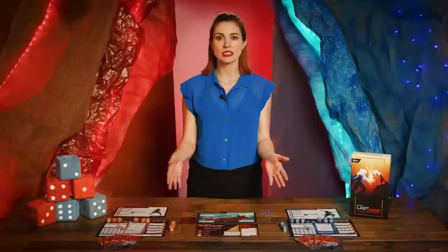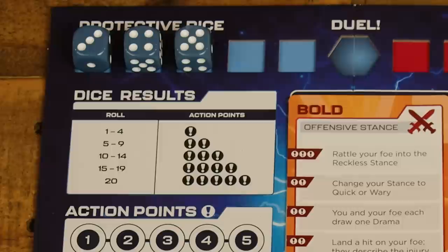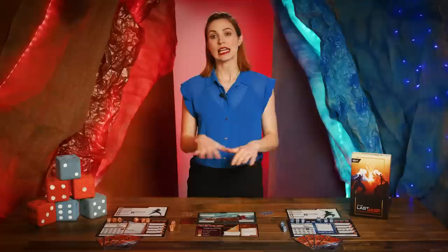Next, in the roll the dice phase, players each choose a number of their edge dice they wish to roll. The player's chosen stance dictates which dice they may use — Bold or Quick can access offensive dice, while Wary and Quick can access protective dice. Once chosen, players roll their dice along with their D20 dual die, total the results, and consult the action point table on the player board. A roll of one to four gives one action point, five to nine gives two, etc. Place the action point tracker on the action point total for that player. Any rolled dice are now unreadied and returned to the player's dice pool.